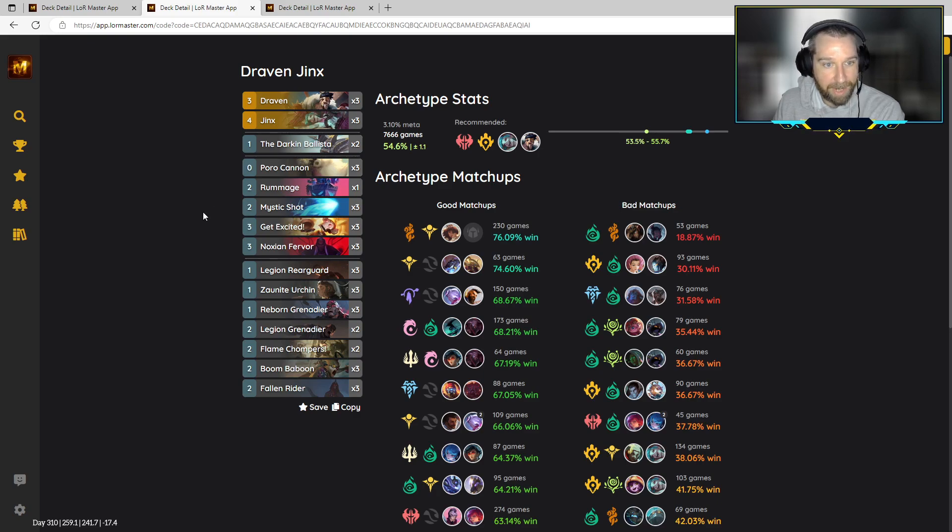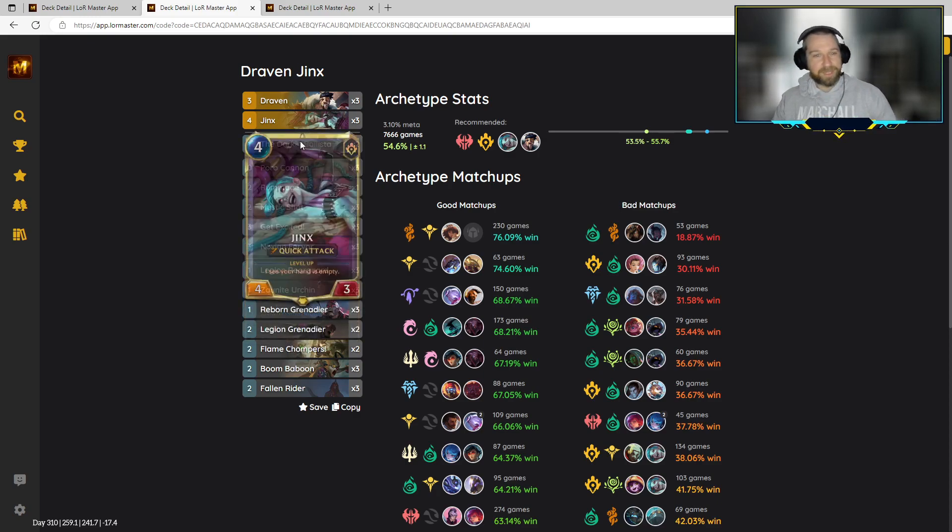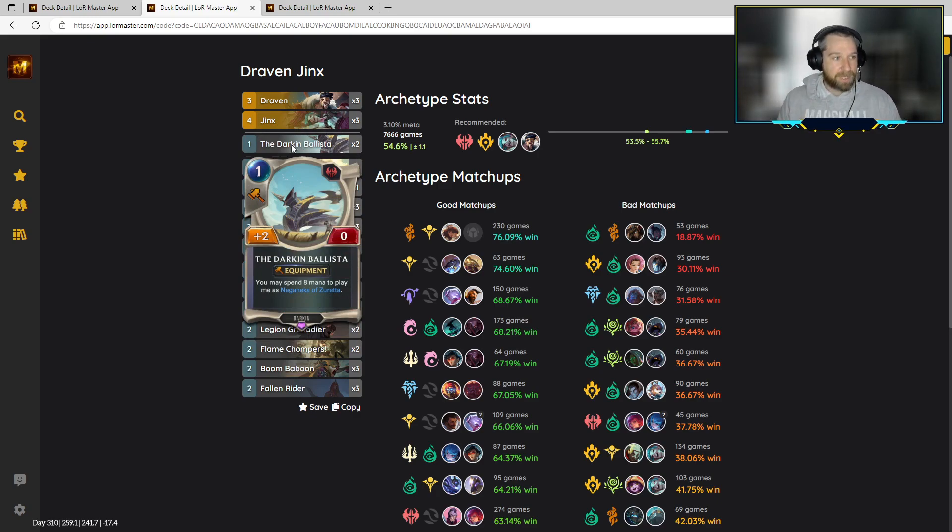The Darkened Ballista plays quite well in a deck like this. It has a variety of units it's extremely good on — whether boosting a Poro for additional damage, a Flame Chompers to get a good challenging attack in, or the elusive fearsome attacks coming out of the Fallen Rider. You have a lot of great targets. As you're out here playing Jinx and trying to discard your whole hand, it's very easy to not have late game. We've cut out the Vise, the Scions, and the fearsome 4-3 guy — but the Darkened Ballista is good early and if we get to that late game we can also drop it as the Naga Nika.